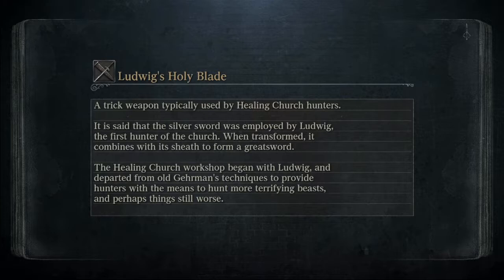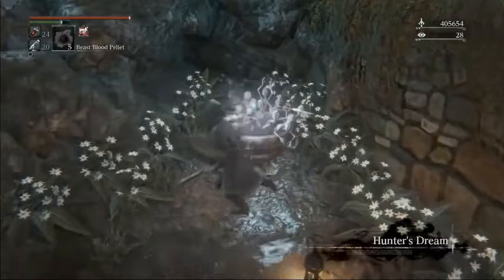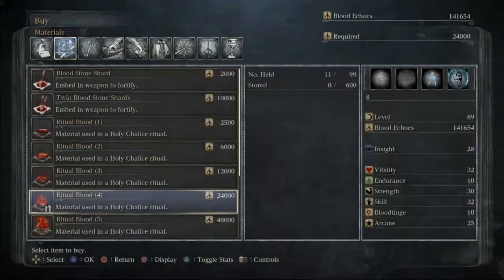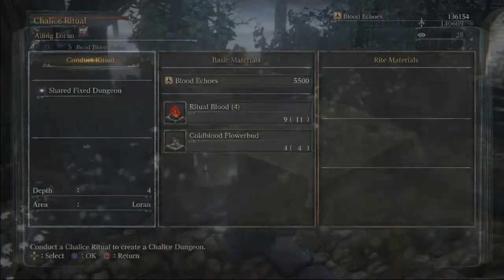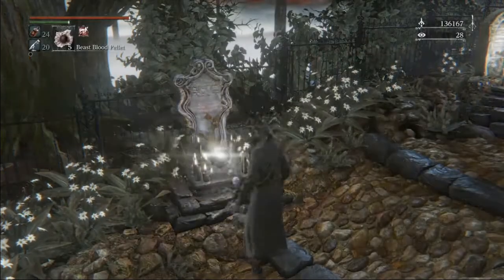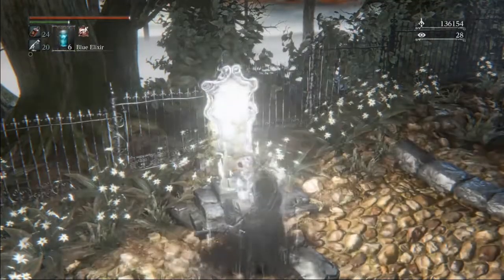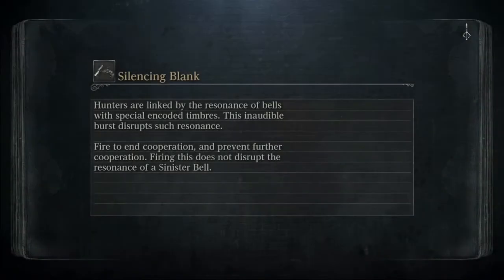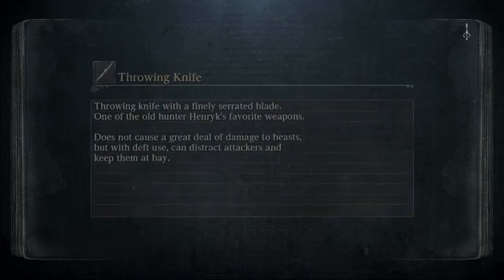So now the queen's dead. In order to access Loran, which is the last chalice that we need in order to grab the beast claw and finish up all our weapons, we need nine ritual blood 4. That can be bought with a combination of the headless bloodletting beast's echoes and the queen's echoes. If you die in between bloodletting beast and the queen and you only have the queen's echoes, you can sell some of your weapons. You don't need to be holding all of the weapons at the time to get the achievement, but you do need to be holding all of the hunter's tools. So you can never sell your hunter's tools until you have all of them, but you can constantly sell weapons as soon as you pick them up if you need those echoes.